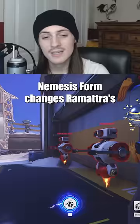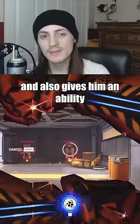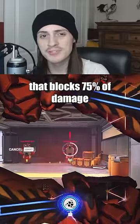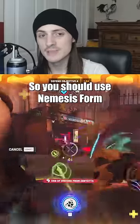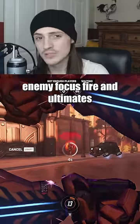Not using Nemesis Form correctly: Nemesis Form changes Ramattra's Primary Fire to punches that damage multiple enemies, and also gives him an ability that blocks 75% of damage from the front. So you should use Nemesis Form aggressively at choke points where enemies group up, or defensively to survive enemy focus fire and Ultimates.